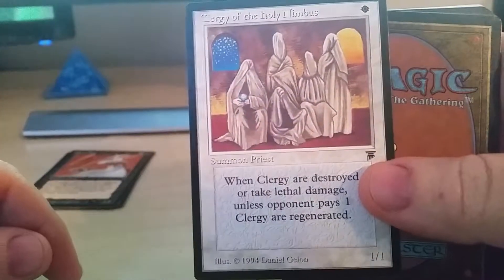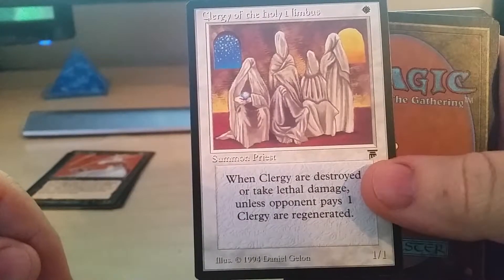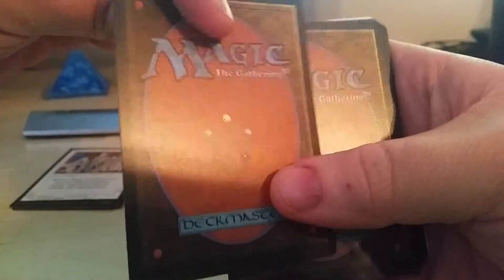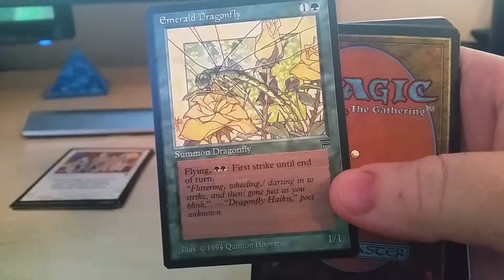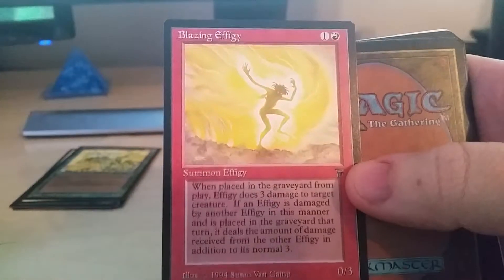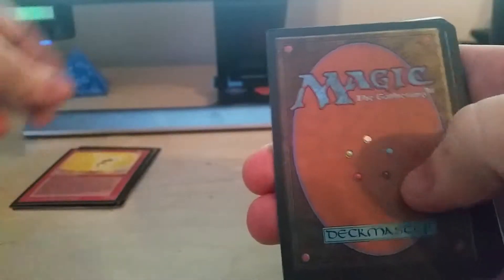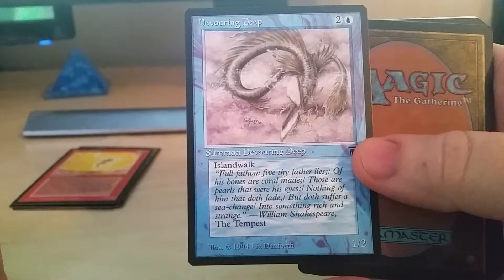Clergy of the Holy Nimbus. Emerald Dragonfly. Blazing Effigy. Devouring Deep.